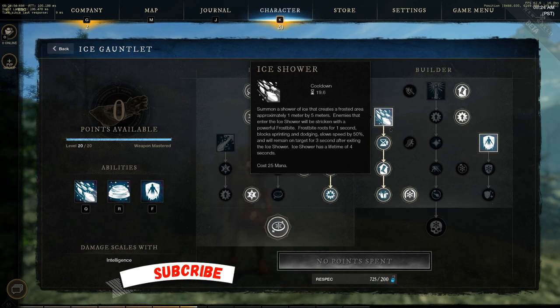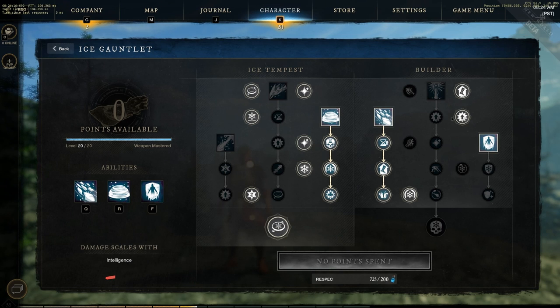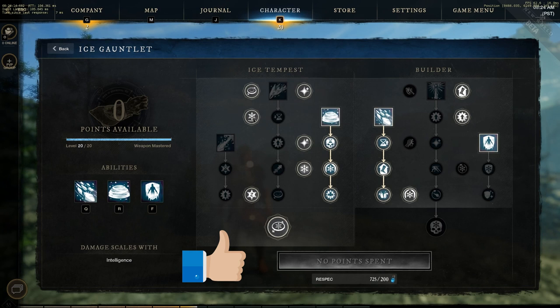First you have Ice Storm and Ice Shower as your abilities. You'll be taking Cold Reach and all of the other perks that are associated with the ice gauntlet.